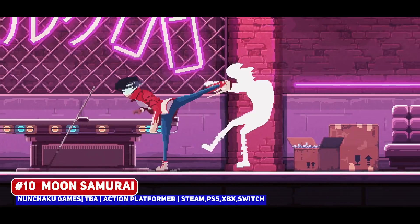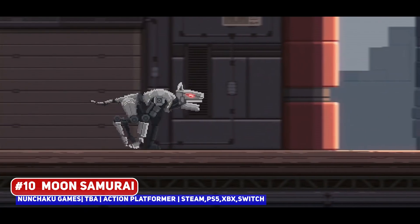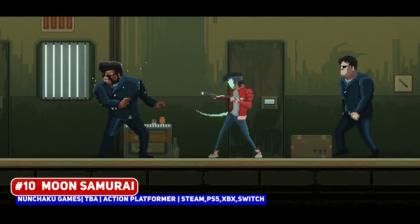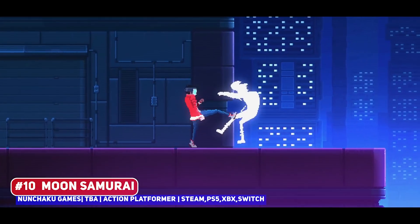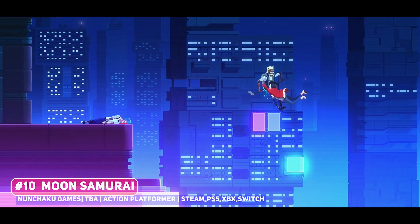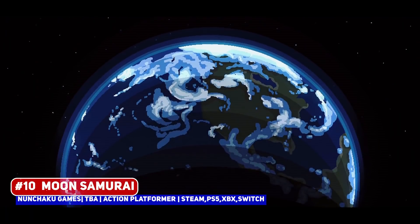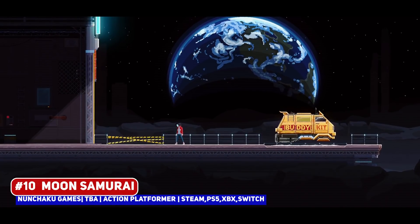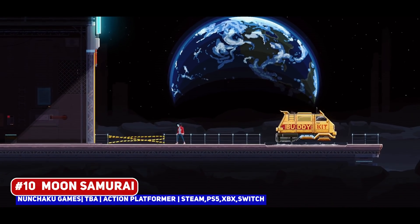Let's begin with Moon Samurai, a cyberpunk action platformer that does incorporate some beat em up elements. While we don't have that many details on the plot and story, the cyberpunk world created does look fantastic, with the closing seconds of this trailer teasing some fantasy elements with what looks to be a light saber katana as well, so I'm definitely keeping an eye on this.